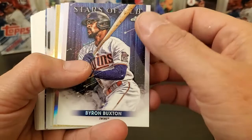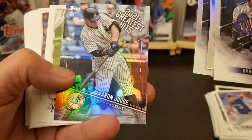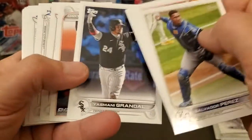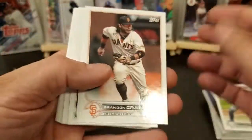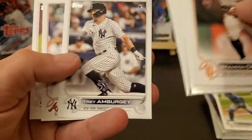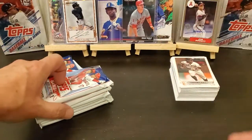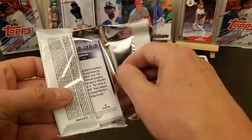We got a Byron Buxton Topps Chrome Stars MLB, got a silver Yordan Alvarez or Luis Gil, Austin Meadows, Judge, Shohei, and an Aaron Judge. Let's see if we can't pull a Franco. I'm gonna have to go through pretty much every single one of my Series One cards because I ended up finding that Randy Arozarena and Reyna short print that was not flipped backwards — that makes me think there's a possibility I've got some SPs throughout all these stacks.